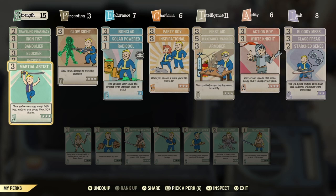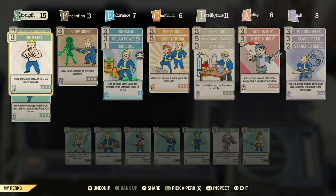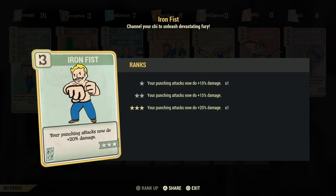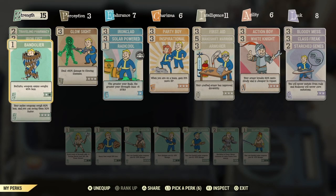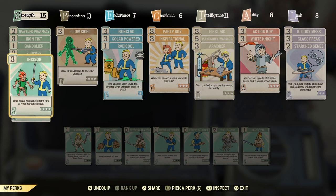You want bloodied versions of them for this build to be the most effective. But if you can get bloodied with some extra effects that increase the damage, that's even better. I've got Travelling Pharmacy just for weight issues. Iron Fist at level 3 gives you up to 20% more damage on punching attacks. And I've got Blocker to reduce damage — 45% less damage from an opponent's melee attacks.